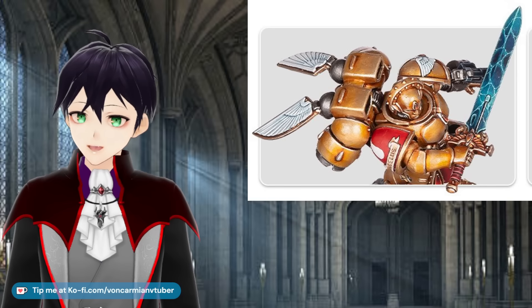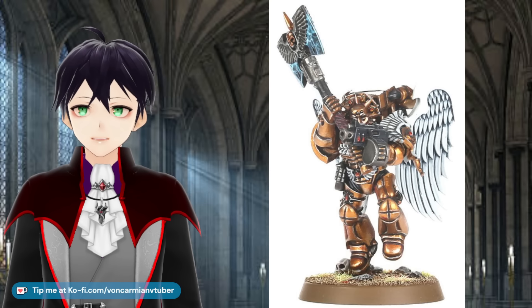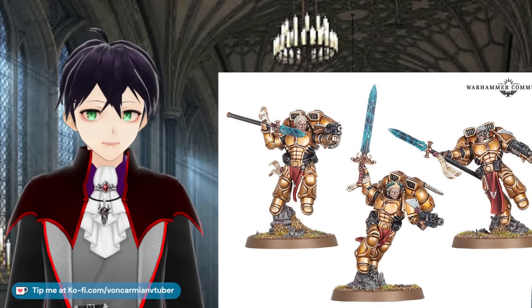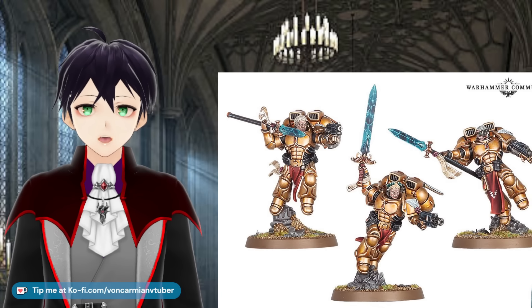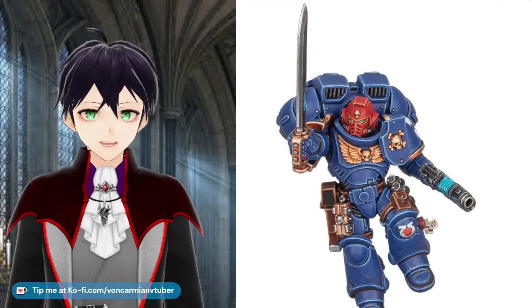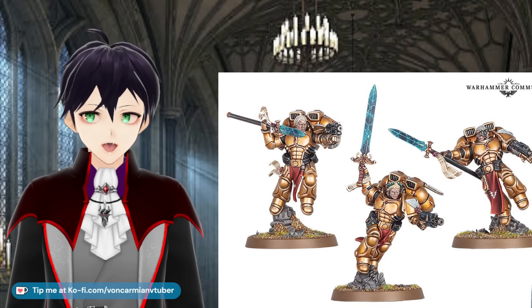The Sanguinary Guard models are different — but where are the wings? Well, there are tiny wings on the back of them, but the wings were a nice and distinctly Blood Angels trait, showing off their descent from Sanguinius. These models don't look too different from the Assault Intercessors — they're like Assault Intercessors but with Power Swords instead of Chainswords and alternative helmets.